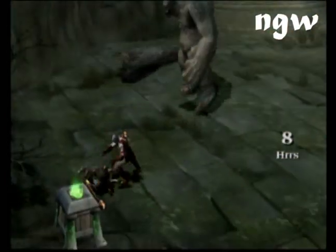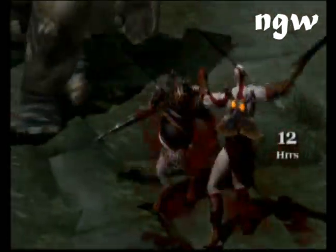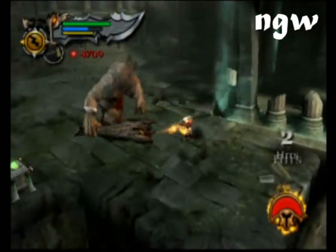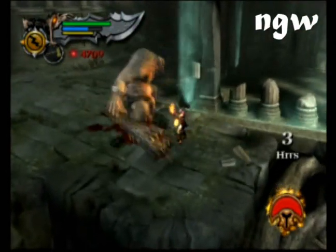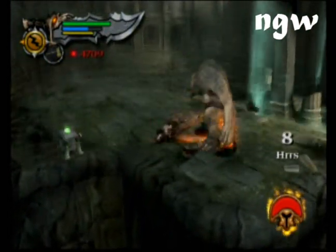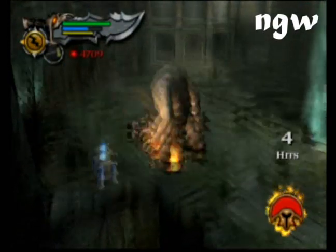Just walk up to the cyclops and press circle to grab the rider, then do your little joystick circles. Once the rider is off the back of the cyclops, he is 50 times easier to kill. Just wait for the cyclops to punch the ground and then you can do two square-square-triangles right in a row — no problem.